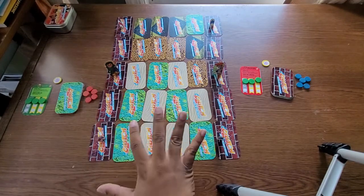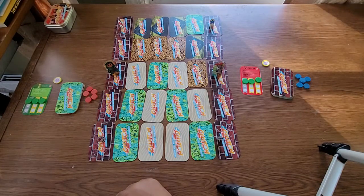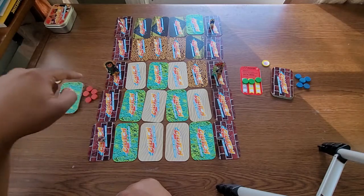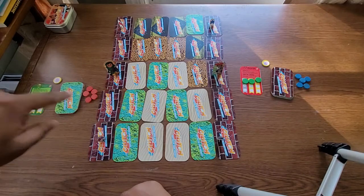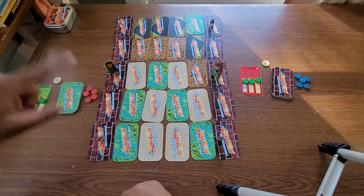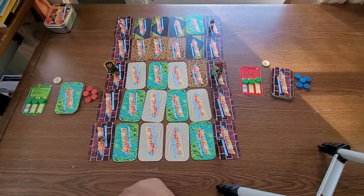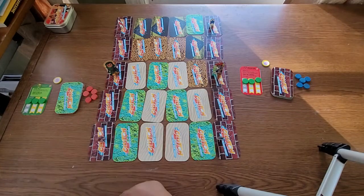After you set up the board, you're going to have to place all of your characters on the board. Typically, whoever goes first puts their character in any one of these five base spots — any of the base cards on one side of the board for the first team. Then the other player puts any one of their characters on any of the base player spots on the other side.